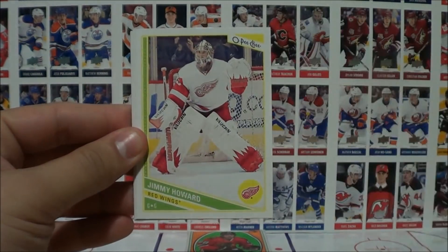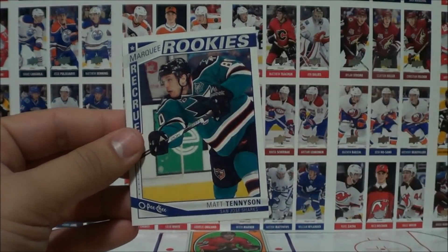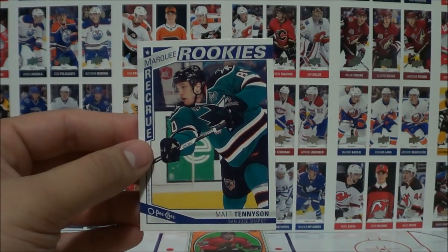Pack nine: Nielsen, Hoodler, Howard, Eberle, Feligno, and a marquee rookie of Matt Tennyson.